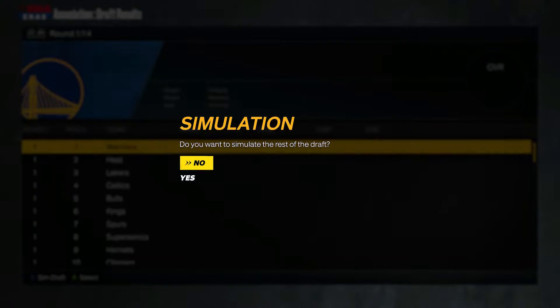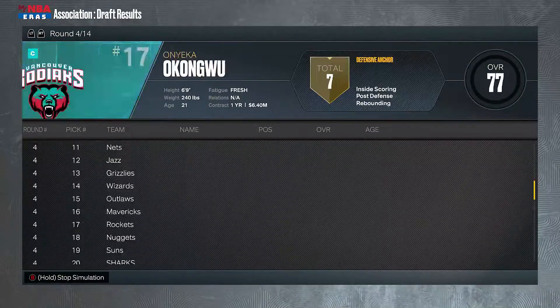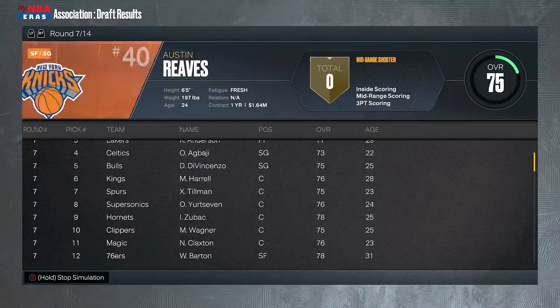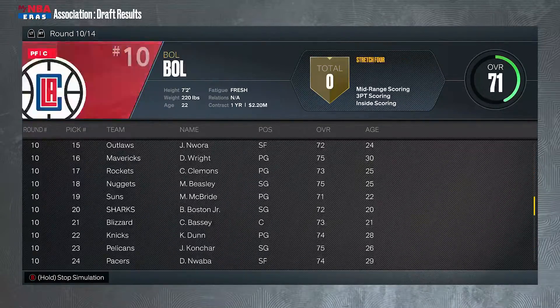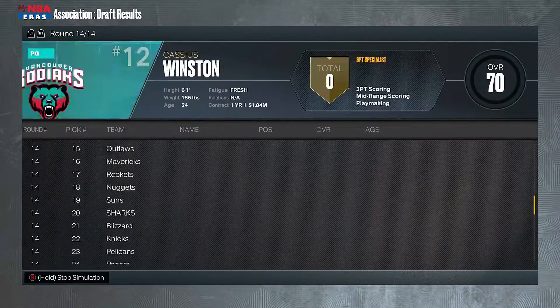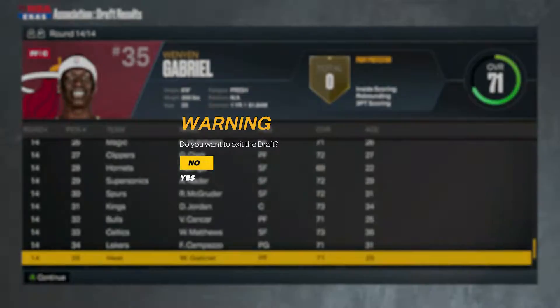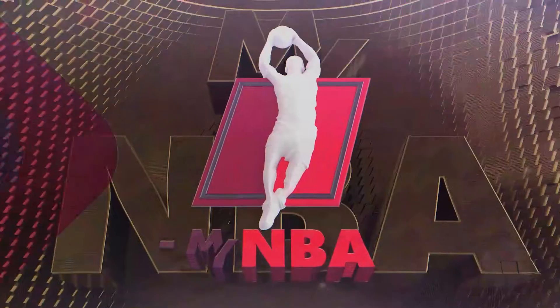Let's hit simulate — yes we do. Here we go. You can see the rounds going, names attached to players. It's all going quick and fast. We're in round seven, round eight, round nine — the computer is handling it all. We'll make moves as we go along with the season. Alright, let's exit the draft and see what we got.